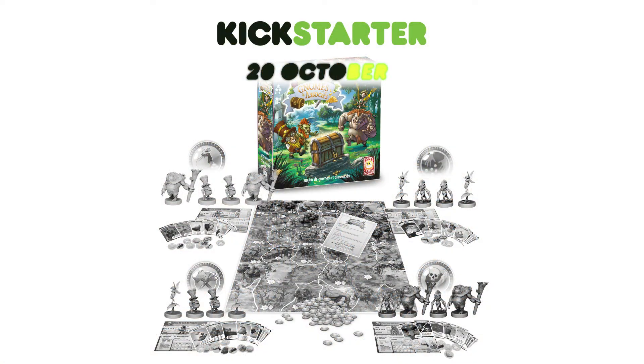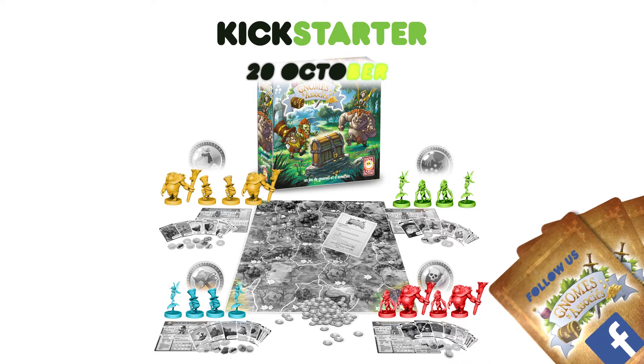The Gnomes & Associates box will contain 16 highly detailed plastic miniatures — four different models casted in four colors — one green dice set, one yellow dice set, and one red dice set, a game board, four guild reference sheets, a rule book, 171 tokens including gold, magical components, traps, knocked tokens, crafted artifacts, etc., and 100 action cards.